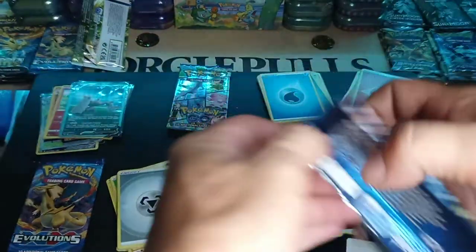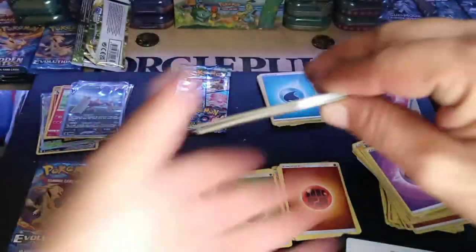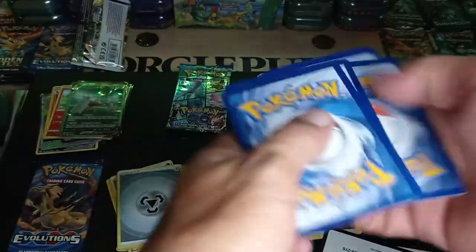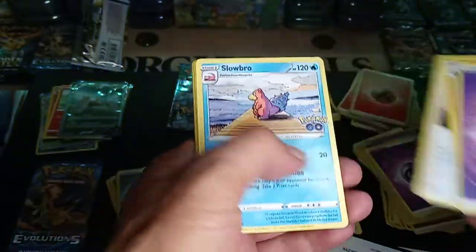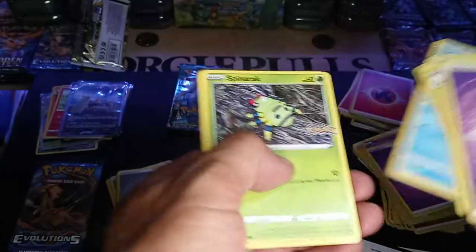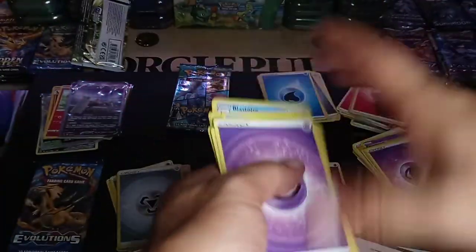Pack number five. I see you. Slowbro, Meltan, Eevee, Pikachu, Squirtle, Melmetal, and a Blastoise hollow.